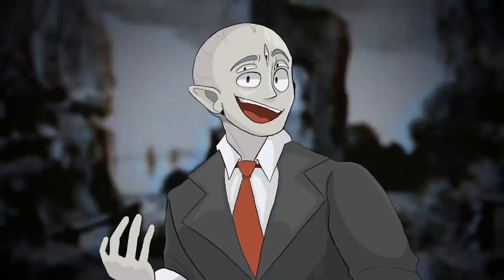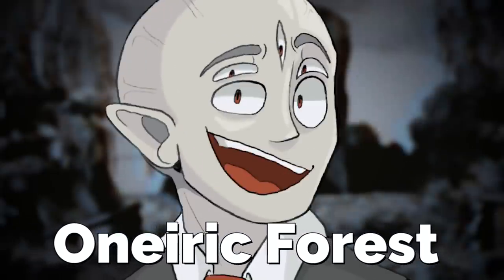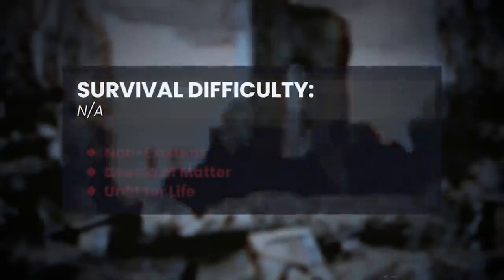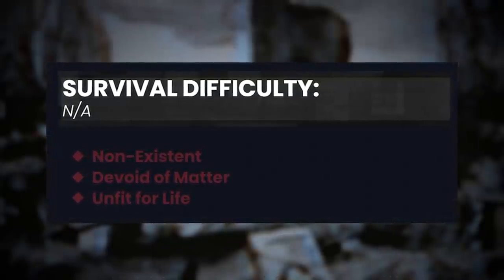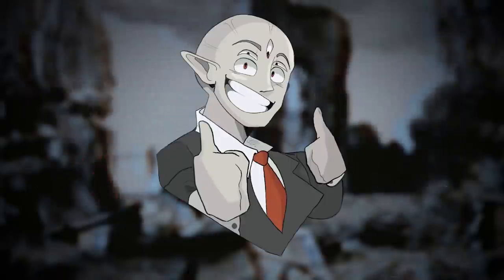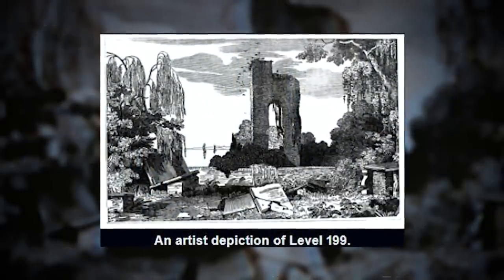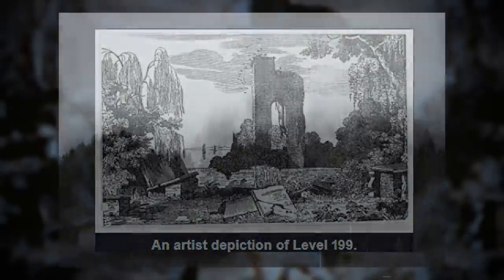The next level is Level 199, also called the Oneiric Forest — I'm not sure how to pronounce it. This level is really weird and extremely old. It has a survival difficulty of N/A — non-applicable — and is described as non-existent, devoid of matter, and unfit for life. The first sentence of its description says that the forest has been a major part of backrooms folklore for a long time, so it's definitely old. The level is more of a mindset dream world and can only be accessed through your dreams.